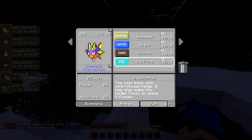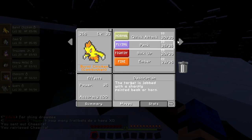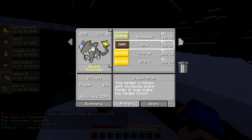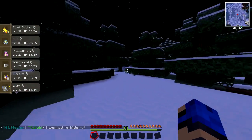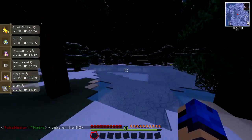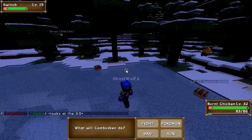Scald's coverage is nice, plus the burn chance is good. The whole team has some Swagger now — Quark picked up Swagger too. I'm going to leave out my Zubat to build up happiness, since I need a Soothe Bell for Crobat — yeah, I think that's right.